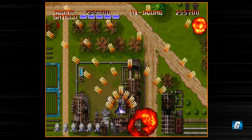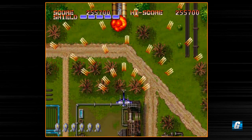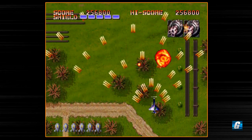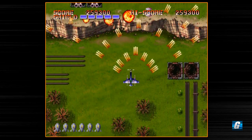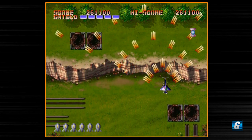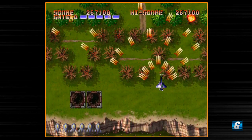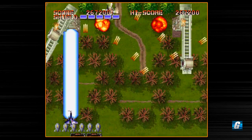One more blue pickup and we're probably maxed out — we're already maxed out on our spread shot. This is as large as it gets. The next one I pick up is blue and now our blue laser is maxed out as well. Direct focus laser — it does a lot of damage. One thing I do like about some of these stages is that you can destroy background objects like these plants and trees, and they leave nice sparkling effects in the background. It's reminiscent of some old MS-DOS shoot-em-ups.